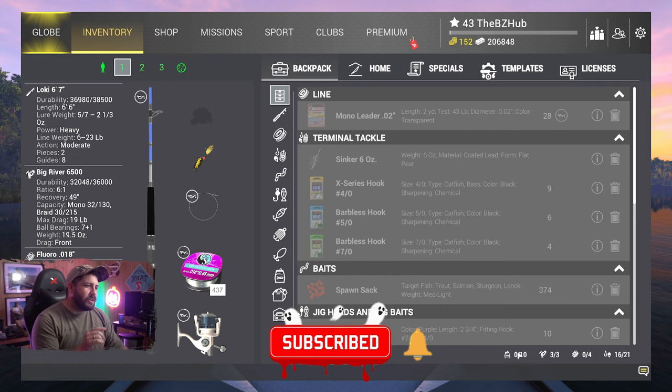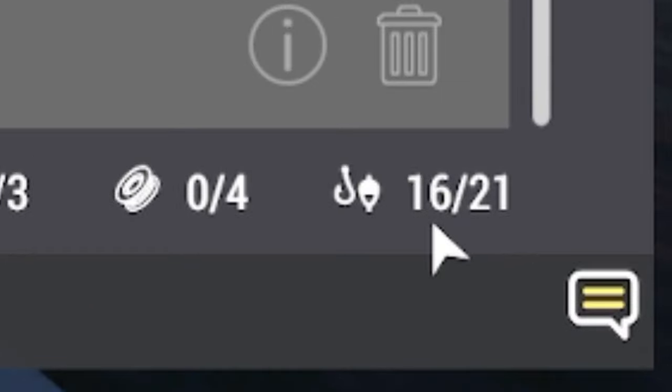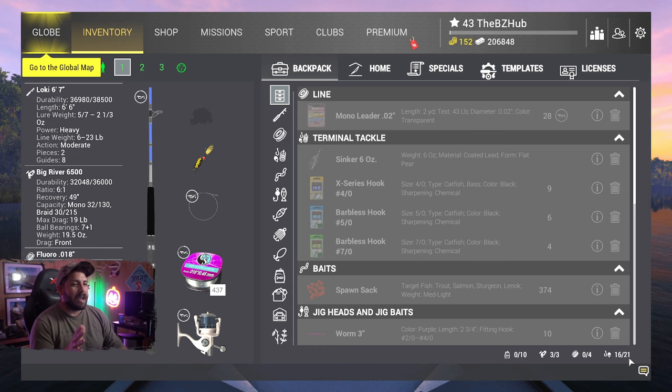Before we even leave and go to Lone Star Lake, I want you to do one thing: go into your inventory and look at the bottom number. Subtract five from the total you have, because if you don't have five open slots for these blackback slashes, you're going to kick yourself when you catch some and don't have room to store them.